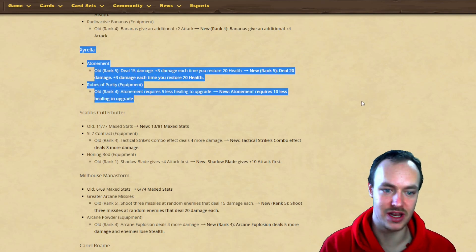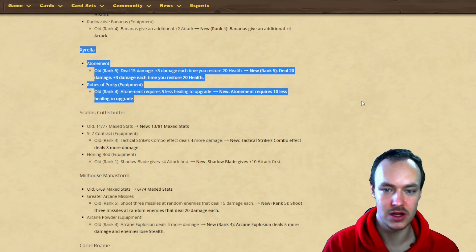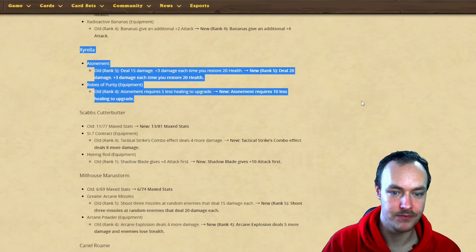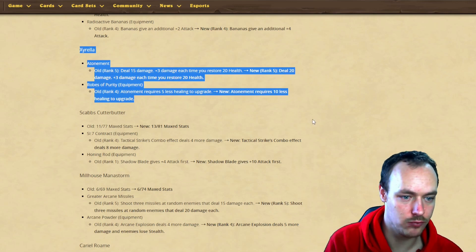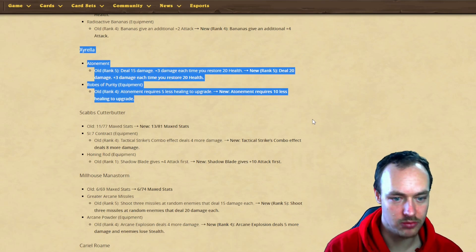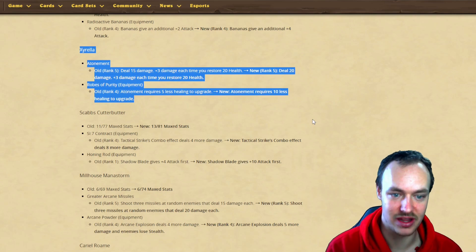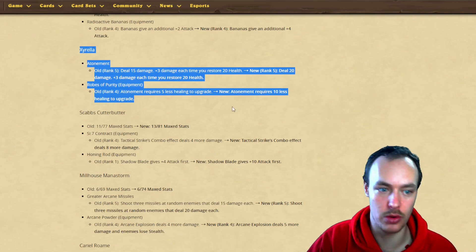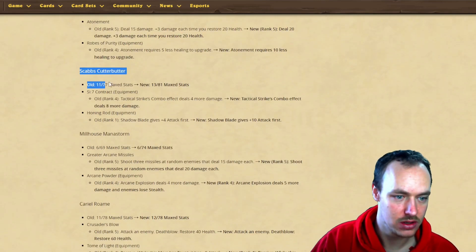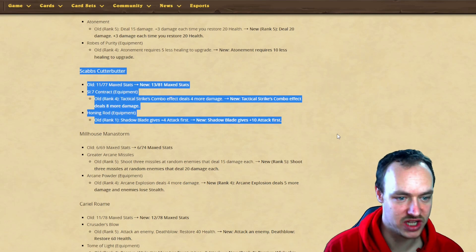Zorella's Robes of Purity - Anointment previously required five less healing to upgrade, now requires 10 less healing to upgrade. So you only need to heal for 10 to upgrade - trying to bring Anointment back into the game. Scabs is getting more stats: he's gone from 1177 to 1381. His contract equipment - Tactical Strike combo effects deal four more damage, now going to deal eight more damage, doubling it.